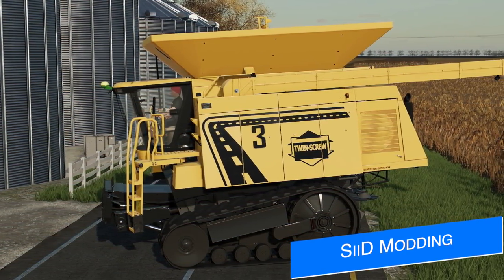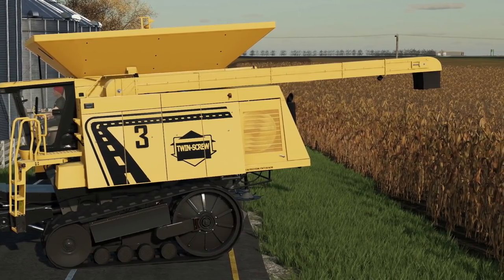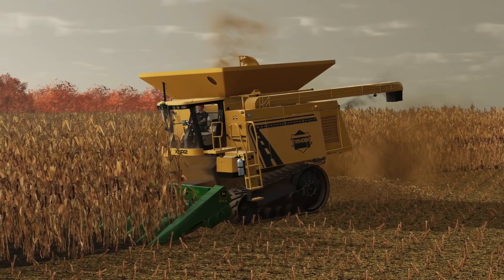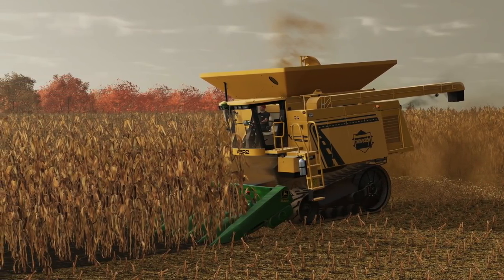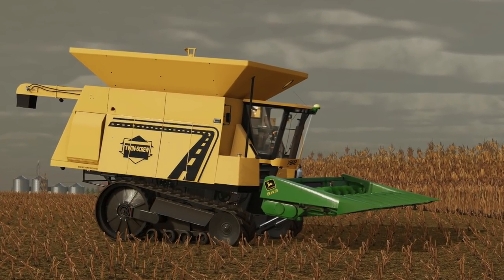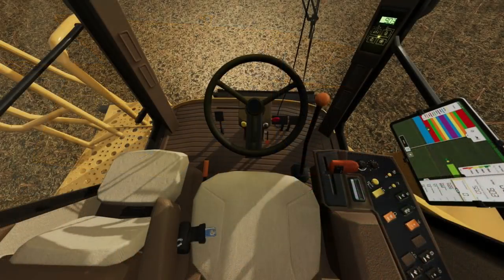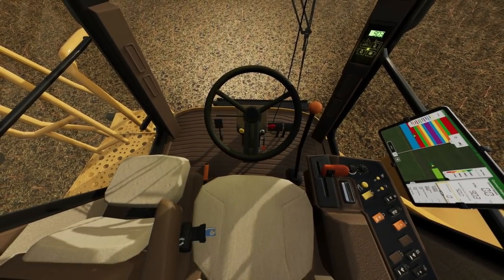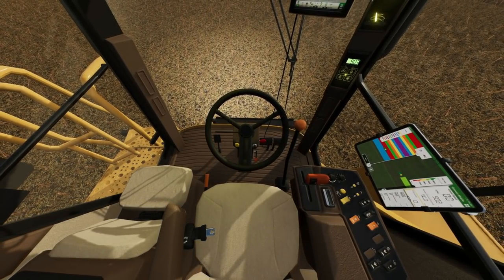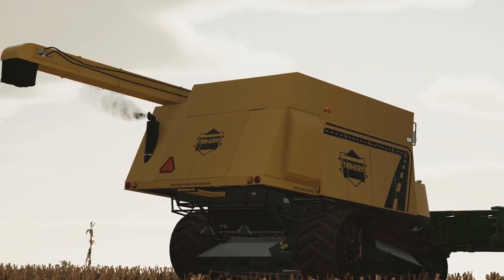Moving over to mod news, we've got big news from Sid Bonning, who's bringing his bi-rotor back for players to use. It's called the Twin Screw XBR2 in the game, and it's a zero-turn tracked monster based on the 1994 bi-rotor with a massive capacity. It also goes 32 miles an hour. He's improved the combine with new textures for Farming Simulator 22 but is keeping all the original features. We've got grain tank options, light configurations, track options, numbers, pipes, GPS and tablets, and of course oversized signs.